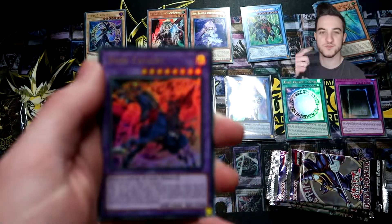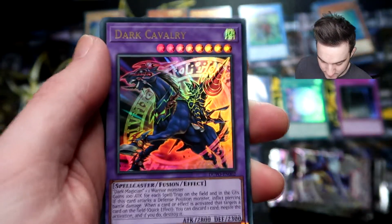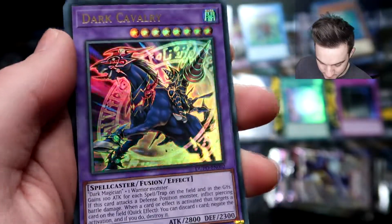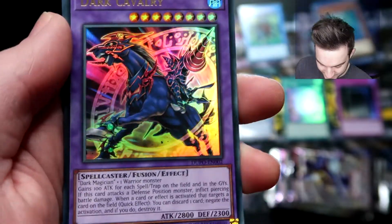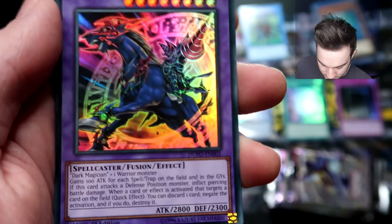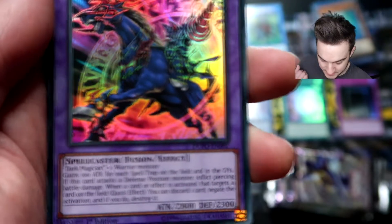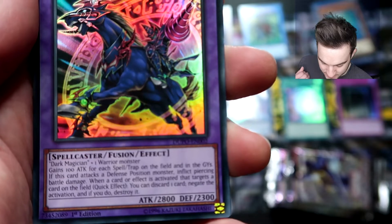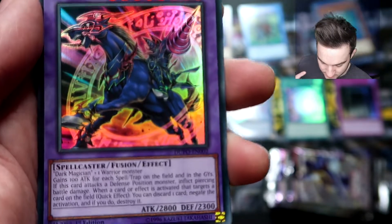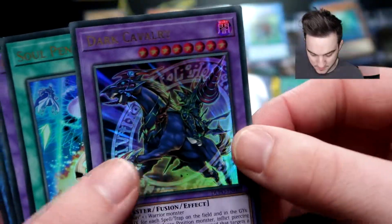Let's go to six packs once again. Dark Cavalry — this is one I wanted to pull because look how cool this artwork is. It's a Dark Magician riding on Gaia's horse basically. It's a Dark Magician plus one warrior monster fusion. Gains a hundred attack for each spell or trap on the field and in the graveyard. If this card attacks a defense position monster, inflict piercing damage. When a card or effect is activated that targets a card on the field — quick effect — you can discard one card, negate the activation, and if you do, destroy it. Very strong — Dark Cavalry.